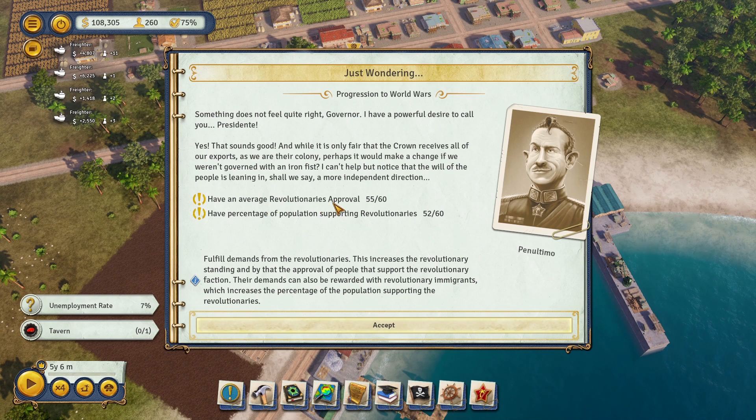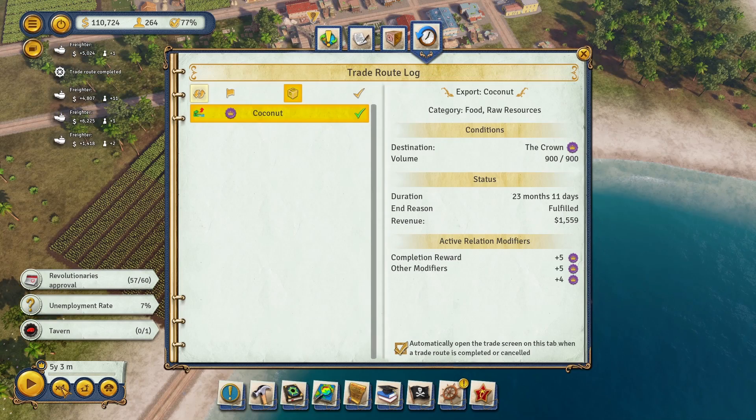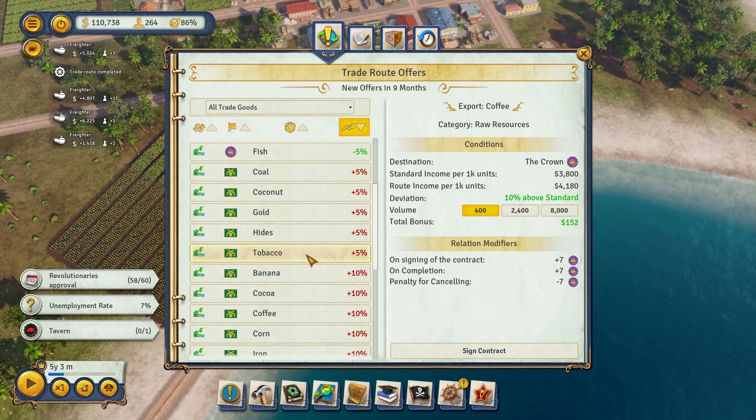Supporting revolutionaries: 52 out of 60 with an average revolutionary approval of 55 out of 60 — I don't see it being a problem. Just like that, we have completed our coconut trade deal! Amazing. We didn't need to do that much to begin with, so now we're a little more comfortable.